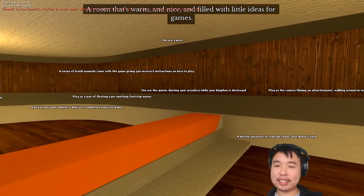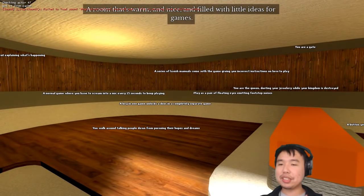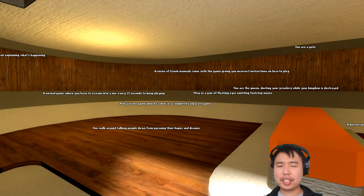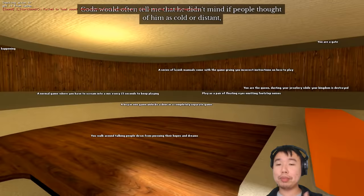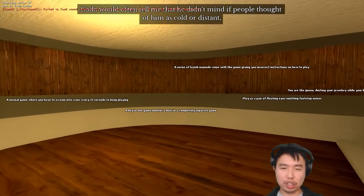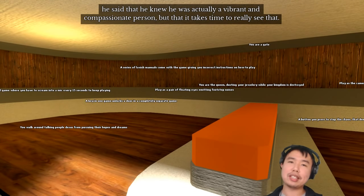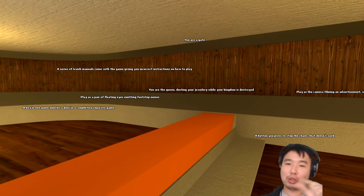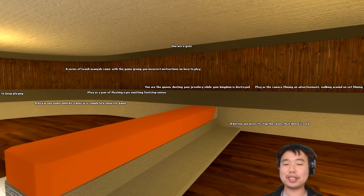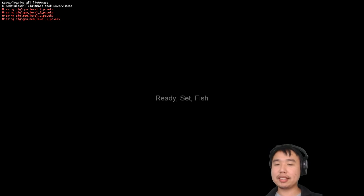Using in-world floating text is interesting from a Source level designer perspective because this is technically using an entity I think called point_message, which technically isn't meant to be visible inside the game. If you played Half-Life 2 you never saw floating in-world text like that — it's usually meant more as a developer note, a comment you're putting in the game to remind yourself, like 'placeholder: in the future the door will open and explode.' So it's an interesting choice to use this kind of developer-side text.